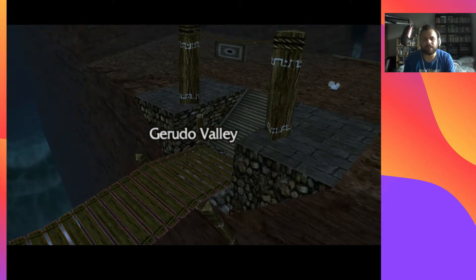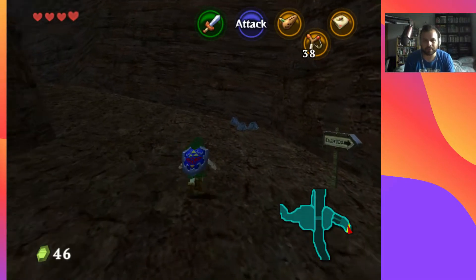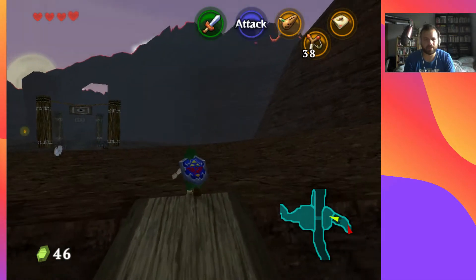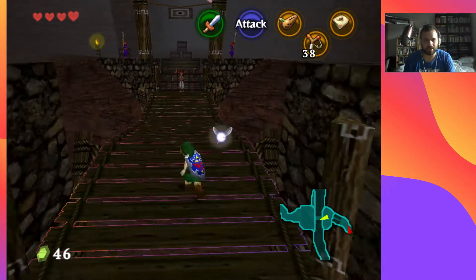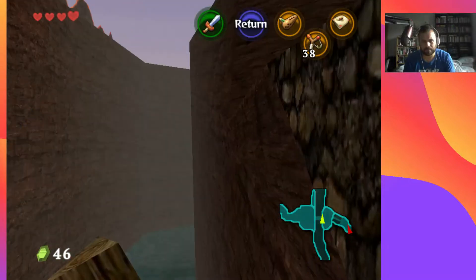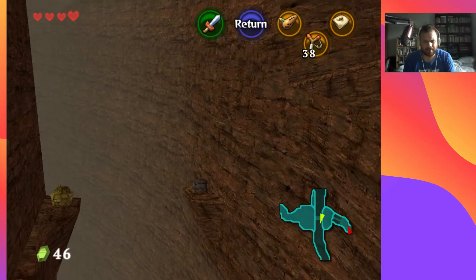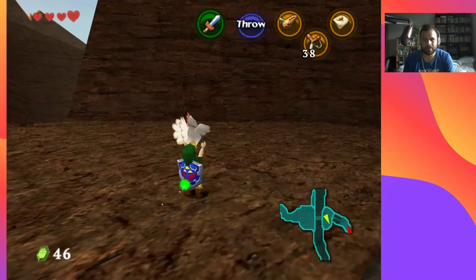The music in here is banging — it makes me think of Nirvana, that bossa nova beat. I'm doing much better this time for not swearing. Let me just see — I think maybe there's like a ledge with a piece of heart that I can maybe get. Actually, I don't know if I'm thinking of Twilight Princess. I really think there's nothing else I can do here at the moment.